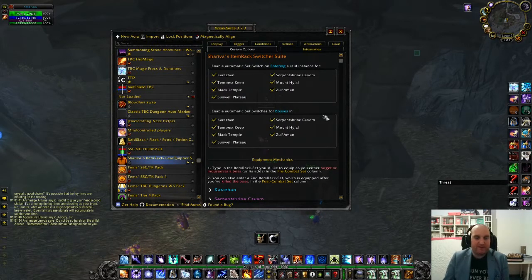The basic idea is there are six different ways to trigger a gear set swap: targeting a boss, mousing over a boss, killing a boss, ending a boss encounter (which is redundant but a fail-safe for number three), entering a dungeon, or entering a sub-zone of a dungeon.